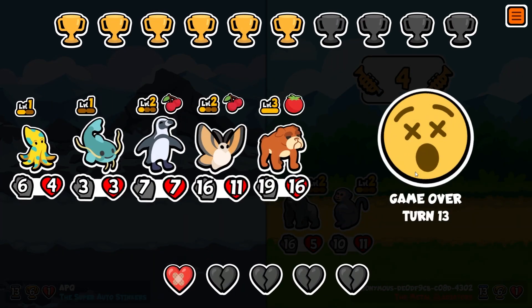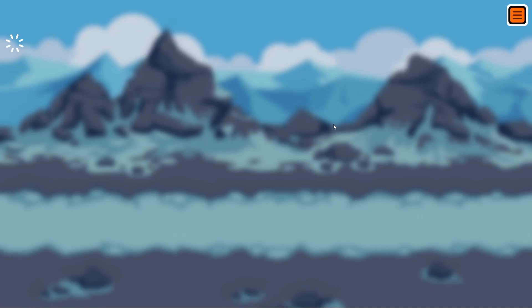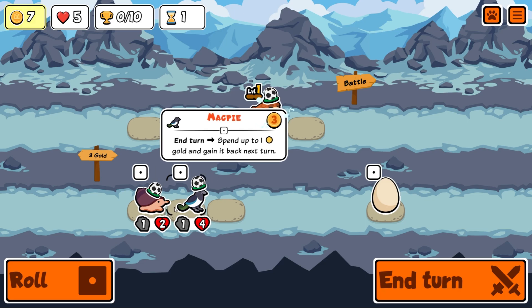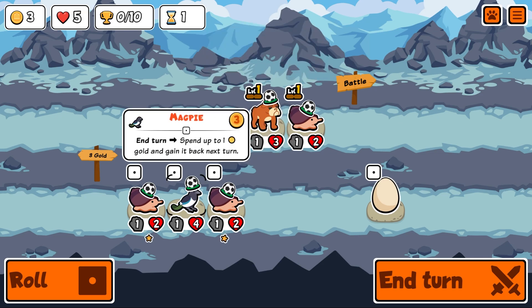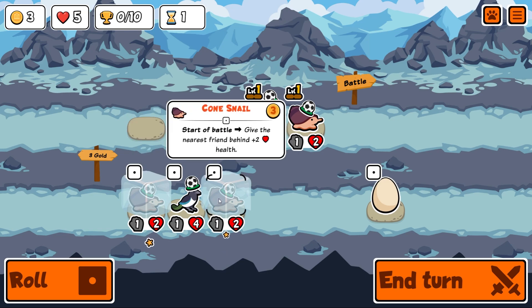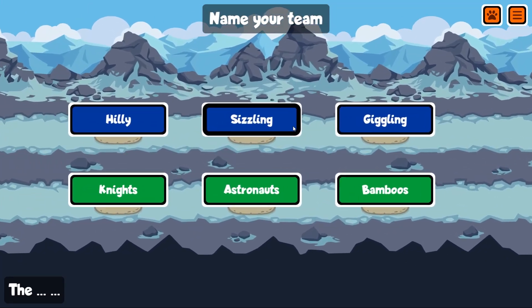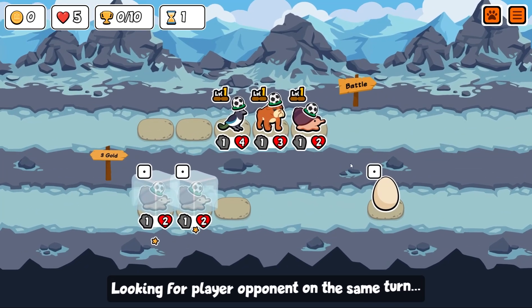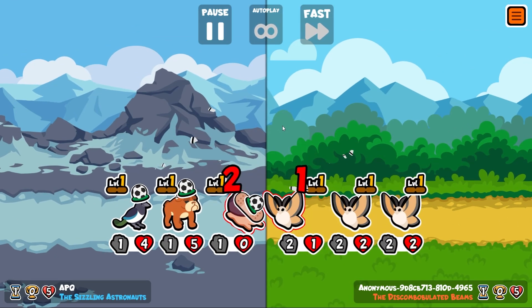I'm going to go one more time because I'm actually having a lot of fun. I feel like I just got a bit distracted with the slug thing halfway through. Give the nearest friend behind plus two health — that seems really good, maybe for next turn. The magpie is kind of useless at one and four. I'm gonna go for the sizzling astronauts.